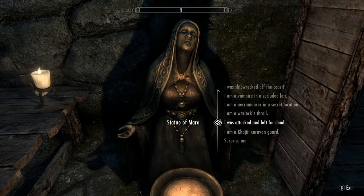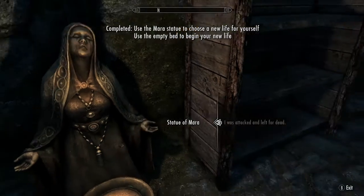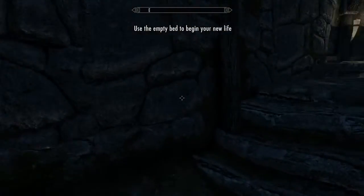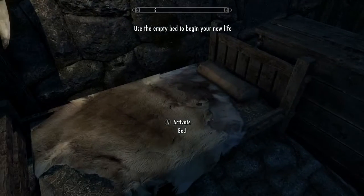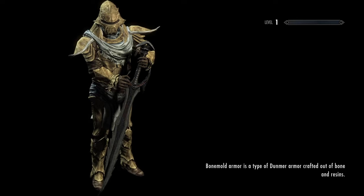I kind of like the attacked and left for dead one, because the whole point of games like this is to role play it. Like oh, I'm this character — so if we do that, our character's theme can be like we're going to hunt down bandits, be a mercenary type. I kind of like that. The light of hope shines even for you — don't give up. Alright, so then all we do is come right over here to the bed and boom, we are in it now.